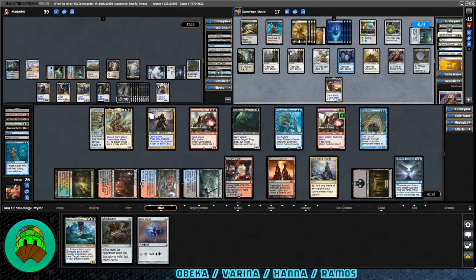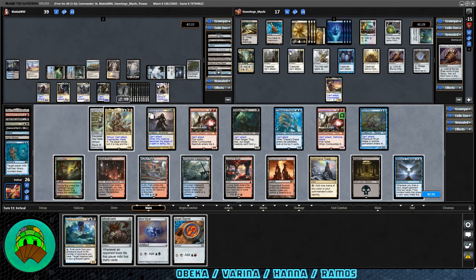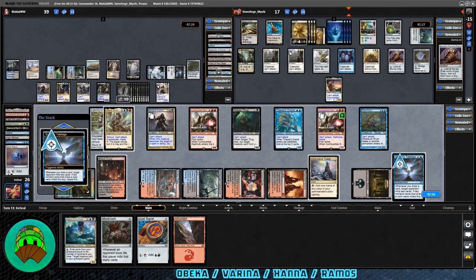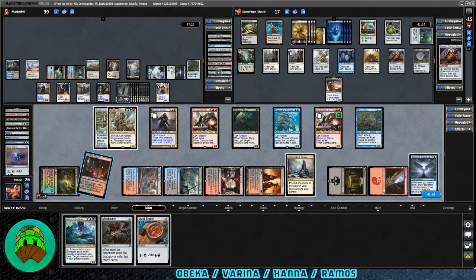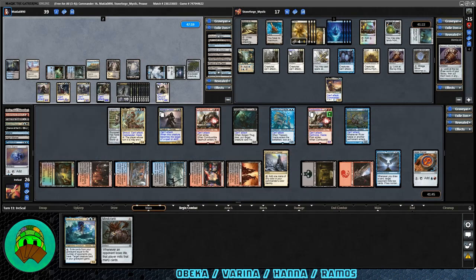Let's go ahead and mill Hana some more. I think at this point we'll activate Sphinx's Tutelage to discard and draw a card — we draw a mountain, not terribly helpful. We'll mill Hana again — discard the Dimir Signet. Mountain into play, at least gets a land out of the way. Let's go ahead and play Izzet Signet. Pass the turn, nothing to attack — can't do it. There's a Moat in the way.